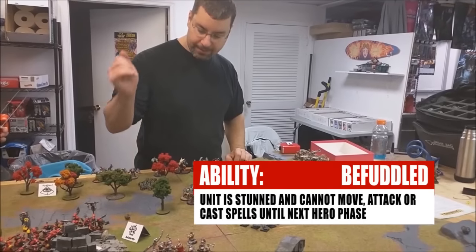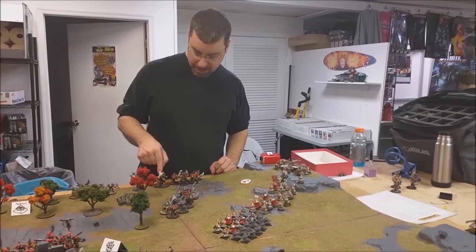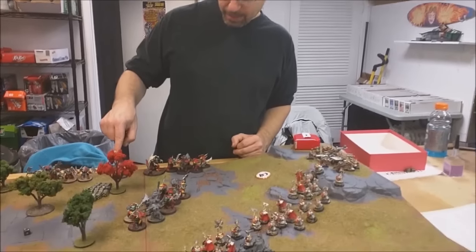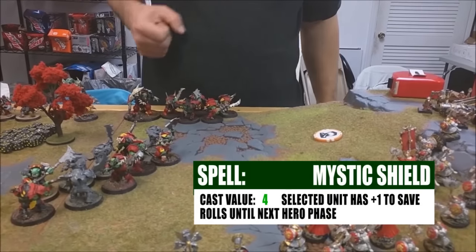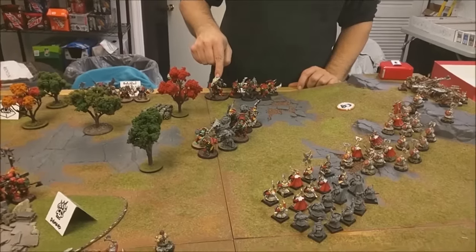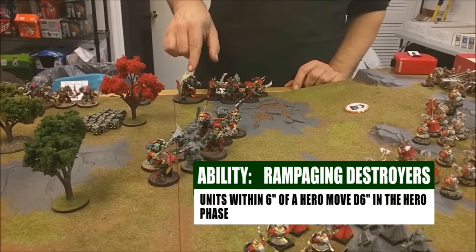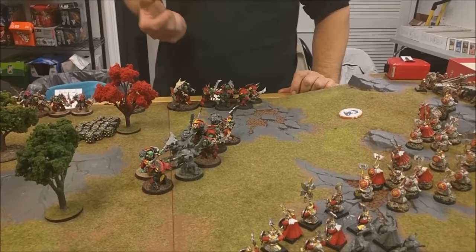The Shaman rolls a two, so the Shaman is re-rolling wounds — not very helpful. Grimgor uses his command ability giving everybody within 10 inches plus one to hit in the next two combat phases. I'll put Mystic Shield on these Brutes here. My general is on the board — I took the Ravagers command trait, which gives all Destruction plus two to their Rampaging Destroyers, and the Battle Brew gives him plus one to hit and wound each turn he takes a swig.